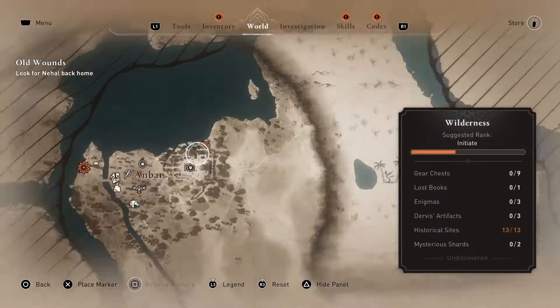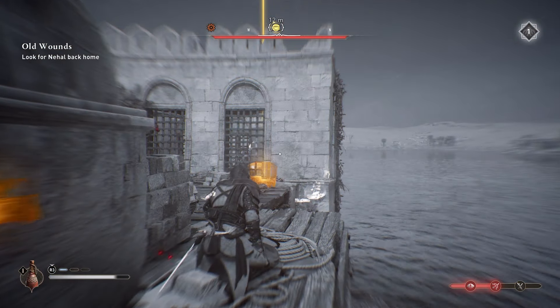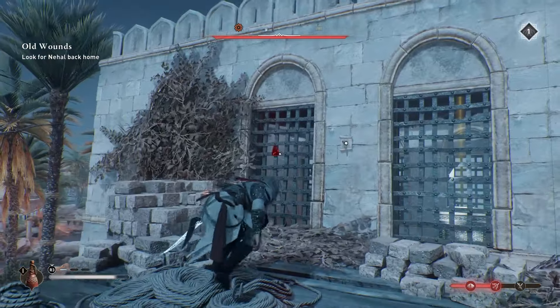The first one is located on the left side of the map behind the Winter Palace. Head to the windows of the building and use a throwing knife to unlock the barred door. Then head inside and open the chest.